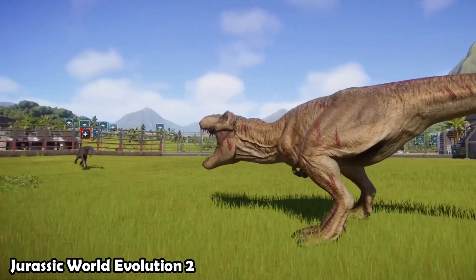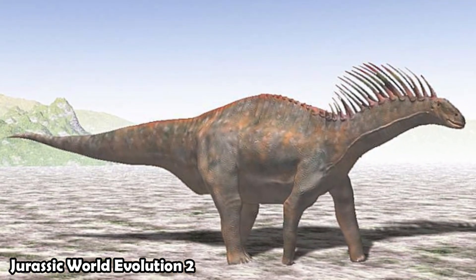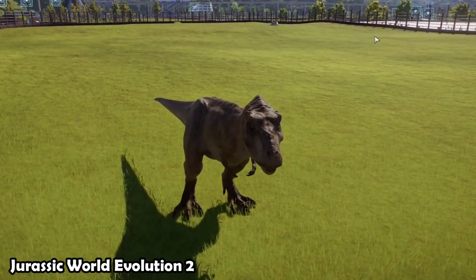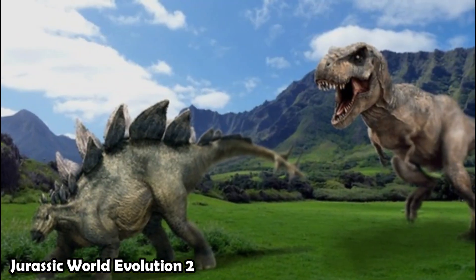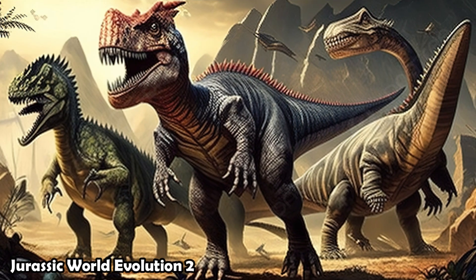Which dinosaurs can you bring back to life in the game? At launch, Evolution 2 features over 75 species, including new additions like Amargasaurus, Coelophysis, Pterosaurs, and marine reptiles such as Mosasaurus. Each species has unique behaviors and needs, adding complexity to park management. For example, some dinosaurs may require specific types of foliage or terrain, while others might be more social and need to be kept in groups.